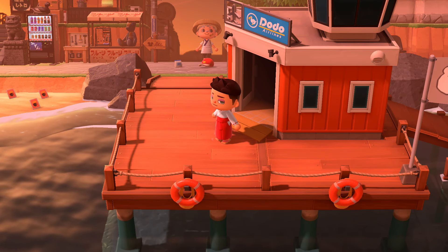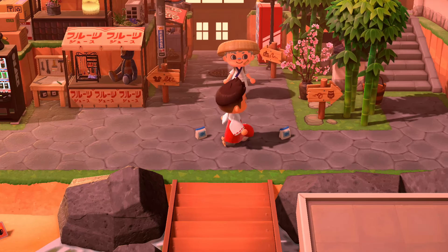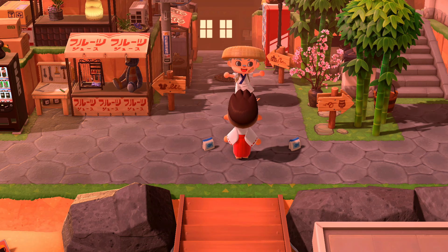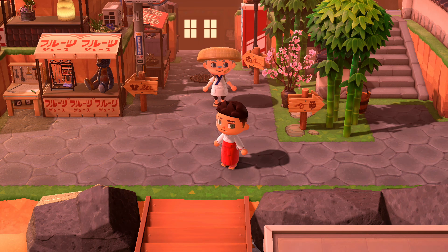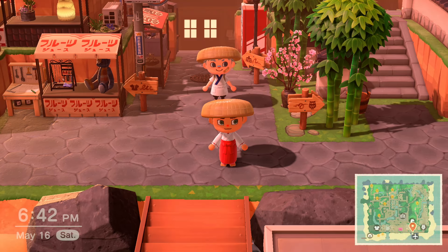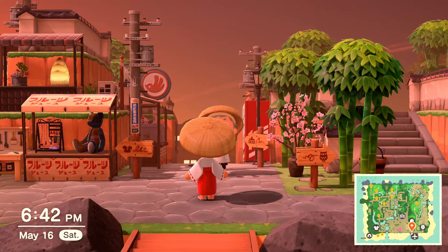We have arrived on this unbelievable island. Here we are. What do we have here? Straw umbrella hat and fish bait. Oh, that's so kind. They gave me a gift too. Oh, that's so kind. Thank you so much. I was not expecting that, but I guess my outfit already kind of matches. Thank you so much.